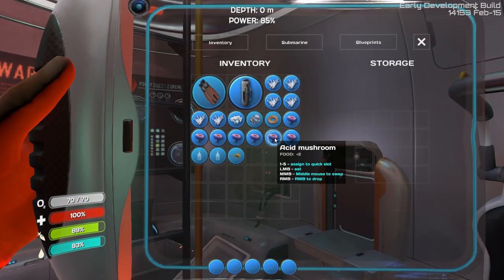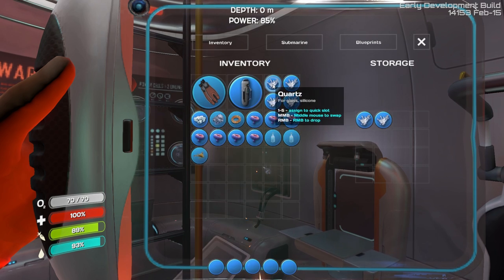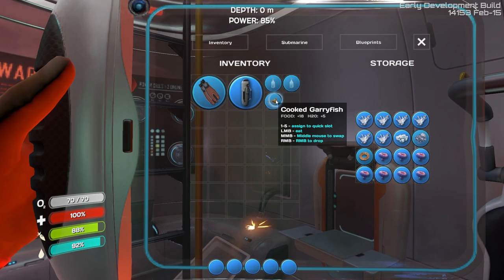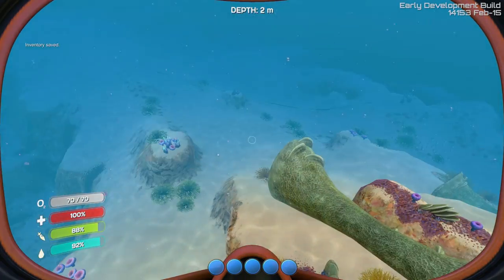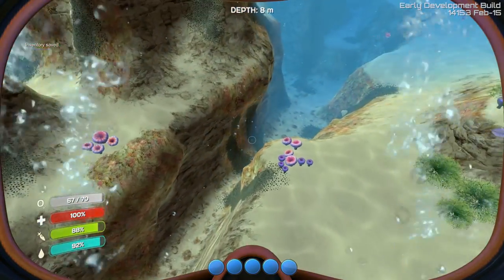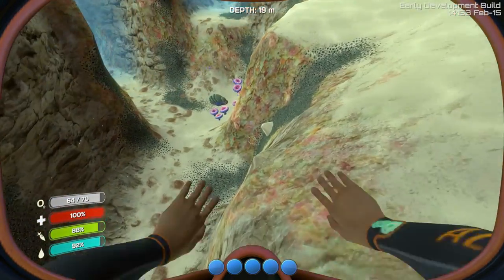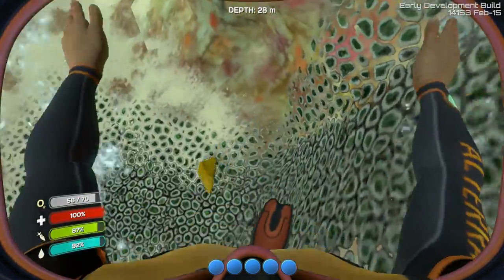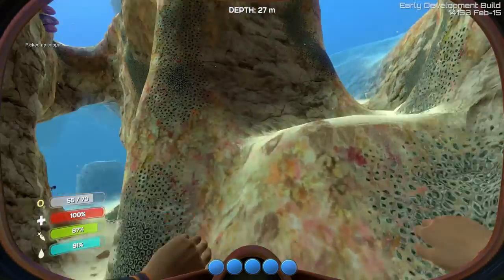By the way, when the game turned nighttime it started getting a little scary down there — I saw some stuff I didn't think I'd see. Also, I only got one copper for that copper wire; it takes two copper for copper wire. Copper used to be really, really rare, but it doesn't seem to be that rare anymore. Stuff did respawn underneath my ship, so stuff does respawn. I got some respawned quartz in an area I knew I had cleared out.